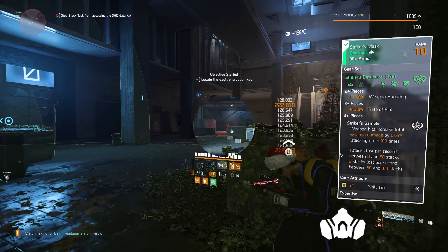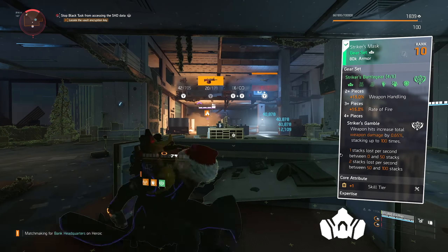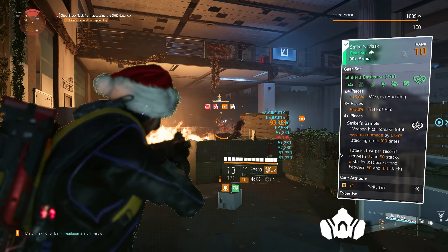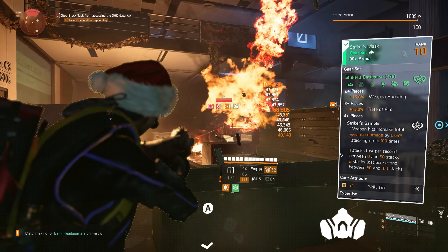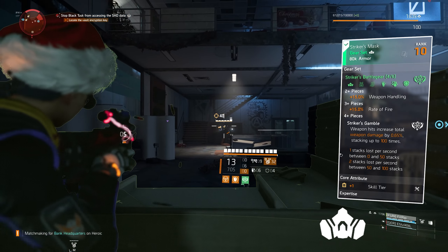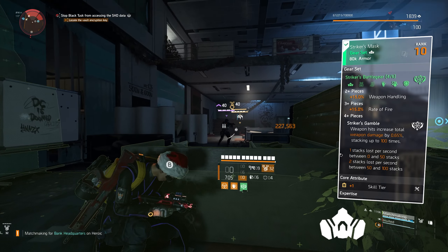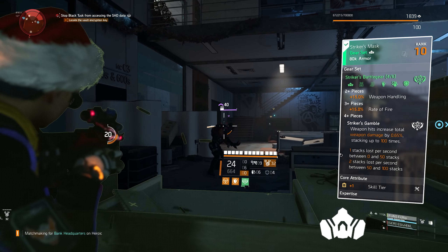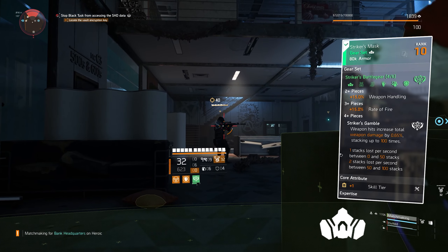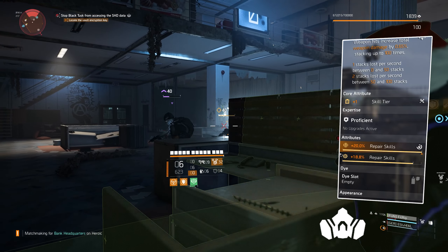The first piece we're using is the Striker mask. Two piece gives you 15% weapon handling, three piece gives you 15% rate of fire, fourth piece is Striker's Gamble — weapon hits increase total weapon damage by 0.65%, stacking up to 100 times. One stack lost per second between 0 and 50, two stacks lost per second between 50 and 100 stacks. We've rolled it to a skill tier.